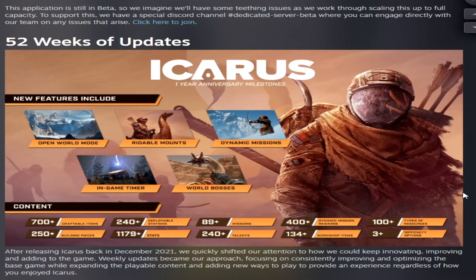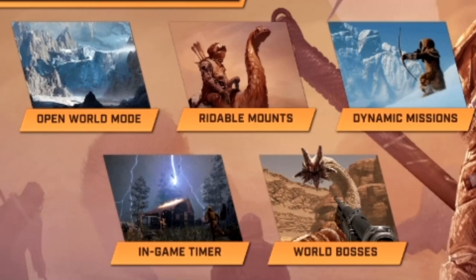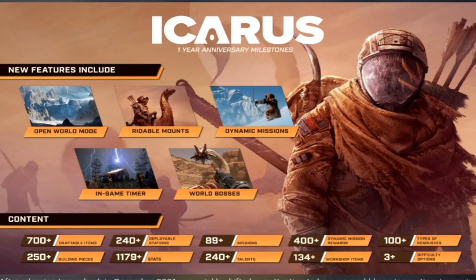Icarus has changed quite a bit over the last year. It now has 700-plus craftable items, 250-plus building pieces, 240 deployable stations, 1,179 stats, 89-plus missions, 240 talents, 400-plus dynamic mission rewards, 134-plus workshop items, 130-plus resource types, and three difficulty options. This year we got open world mode, rideable mounts, dynamic missions, in-game timers, and new world bosses. If you haven't played in a long time, a lot has changed — give it a try.